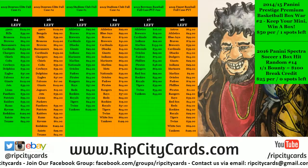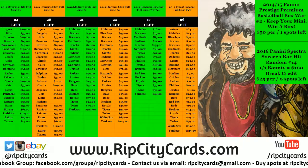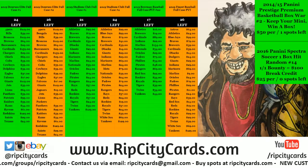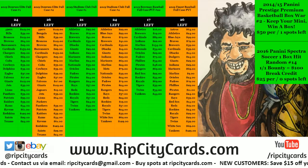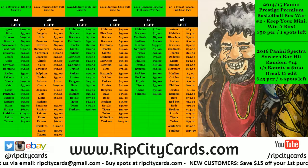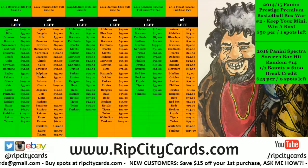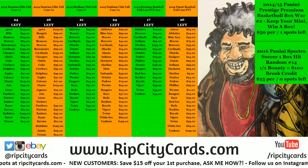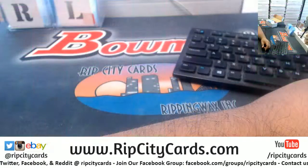What's up everybody, Cardboard Moses here. It's about that time for a little 2016 Spectra Soccer — one box hit, random number 14. Everyone's gonna get a hit. I believe there are five autos or relics per box, and all the base and inserts will be combined for one spot.